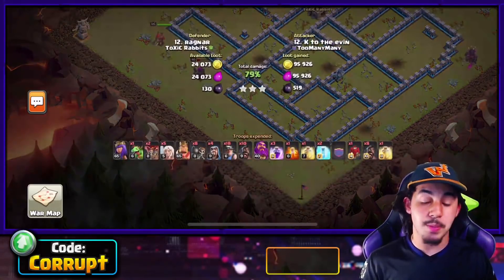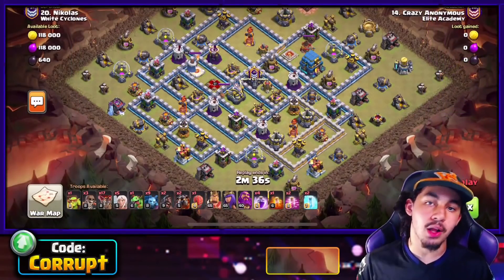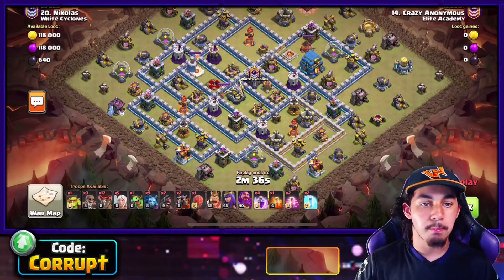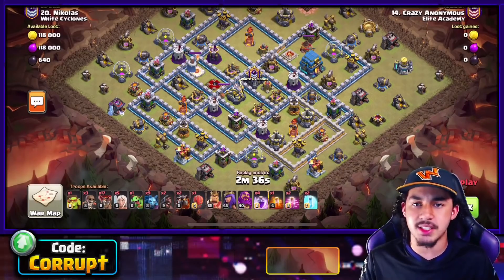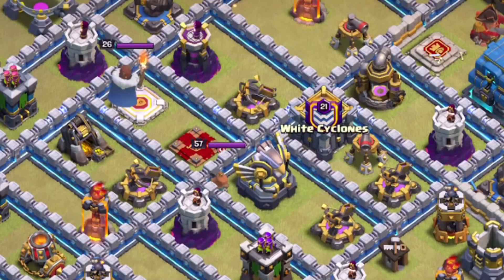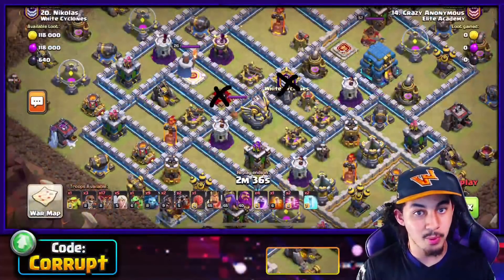If you guys want a copy of the army, you can grab it right there. With army number two, we have Lalo. There are two different Lalos I would recommend: Blizzard Lalo and Queen Charge Lalo. Both of these are very strong and can be used on plenty of bases.